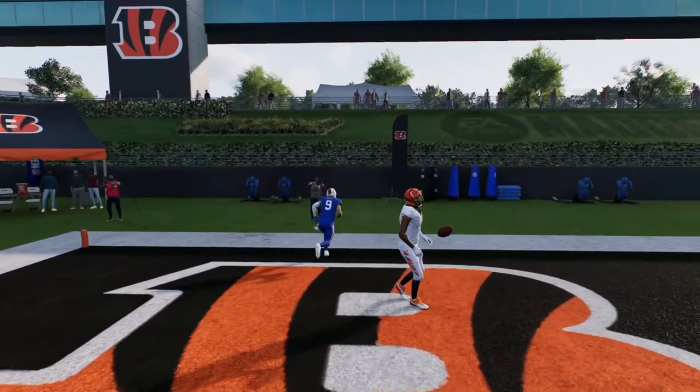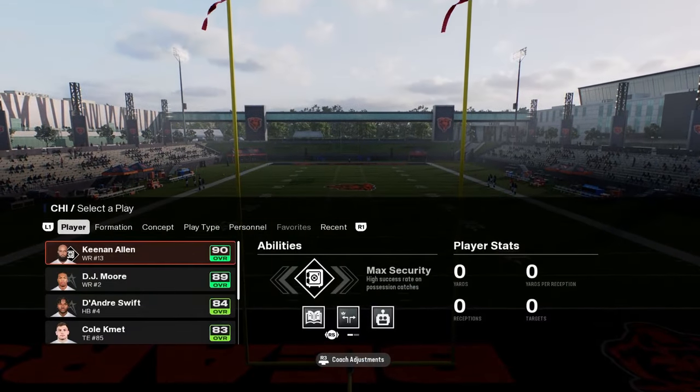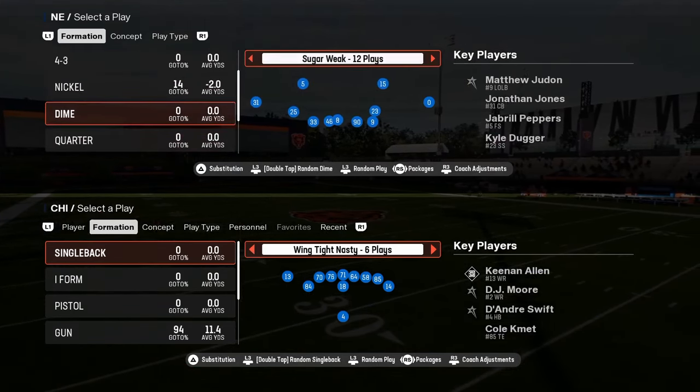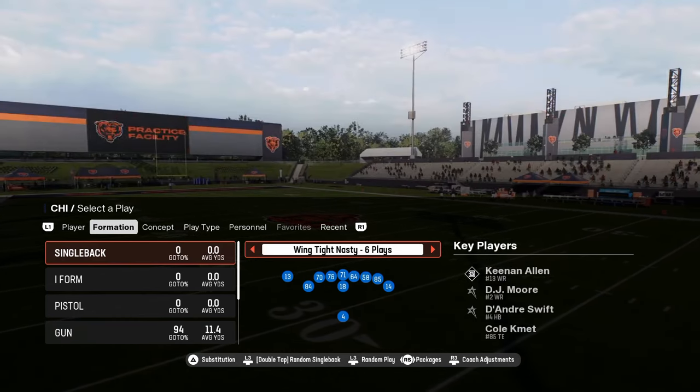So you have some unique routes within this playbook. Coming in at number four on our list is the Chicago Bears offensive playbook. I love this playbook. This is probably my favorite playbook in the game right now.